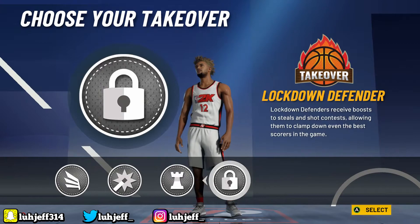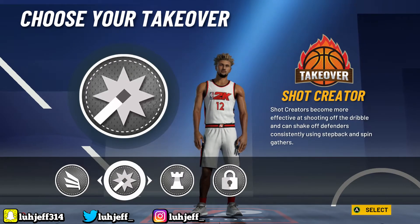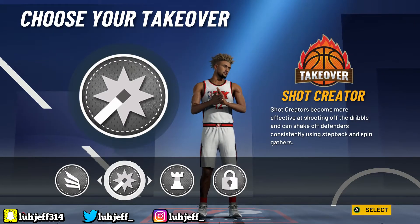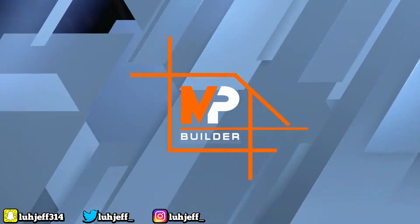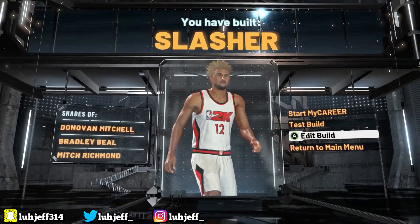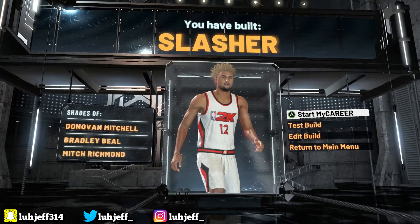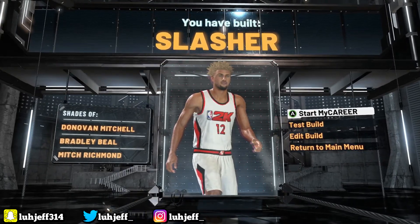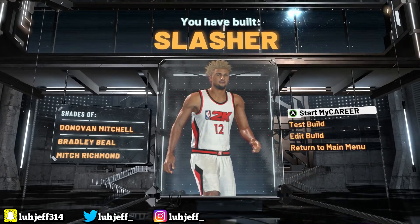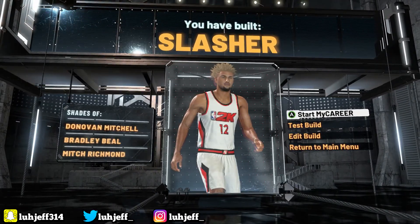For the takeover, I personally chose shot creating because I wanted to be able to hit more leaning shots — I didn't want to be one-dimensional with the slasher. But Derrick Rose is much more of a slasher than a shot creator, so that's completely up to you. I'd probably take slasher if I made him all over again. The game says it's shades of Donovan Mitchell, Bradley Beal, and Mitch Richmond — but they're forgetting about Derrick Rose. The only reason they don't say him is because this is a shooting guard. This build definitely goes crazy — you're just gonna be an all-around bucket getter.